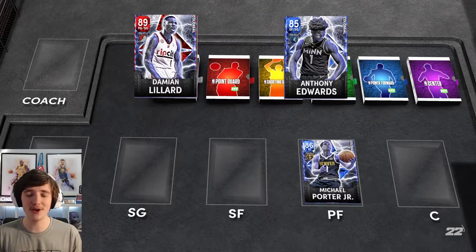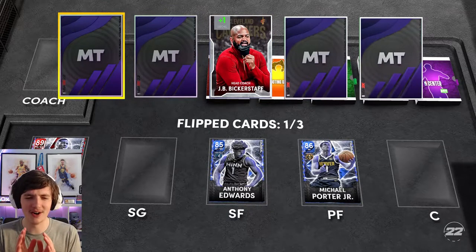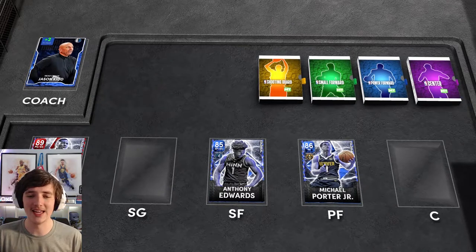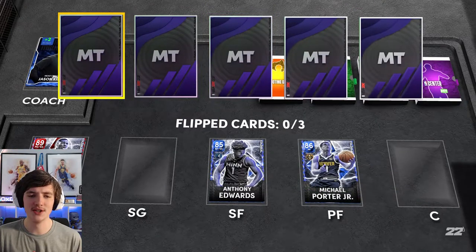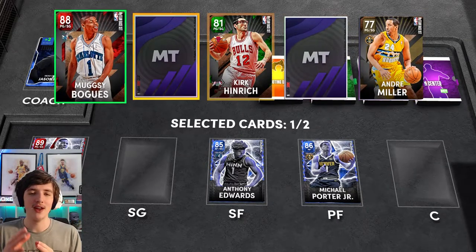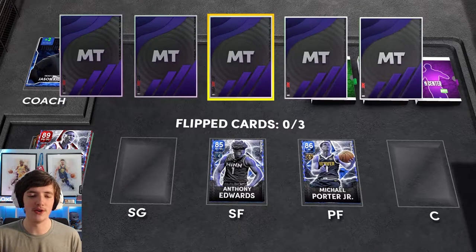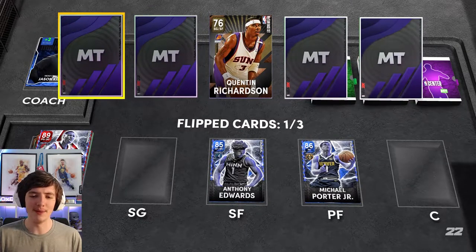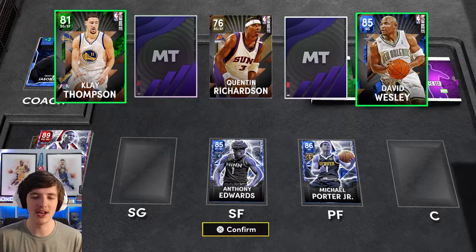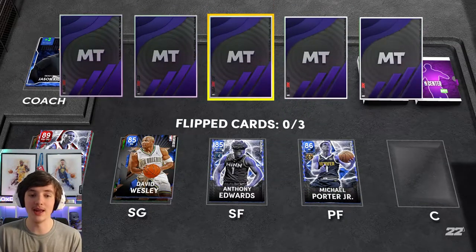We're going another draft and straight off the bat: Damian Lillard again, Anthony Edwards, Michael Porter Jr. Absolutely love it. We're going through this draft again — I promise this is worth watching. We take Jason Kidd as our coach, which is very nice. For the backup of Damian Lillard we end up getting Muggsy Bogues — interestingly, no matter what the lineup, the AI would automatically start Muggsy Bogues over Damian Lillard. We take Kirk Heinrich and Muggsy Bogues. For shooting guard we get Klay Thompson — you already know that his jump shot is absolute butter. Klay Thompson, welcome to the lineup.